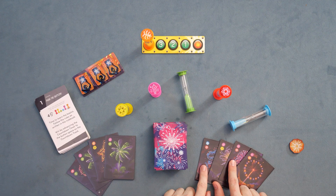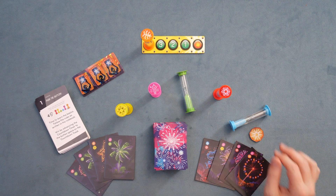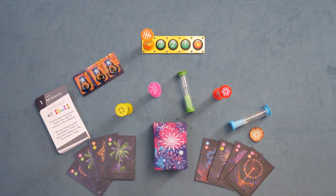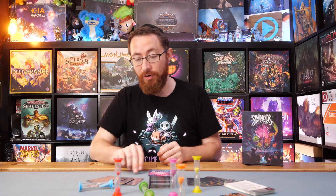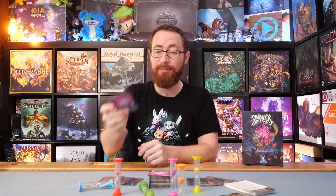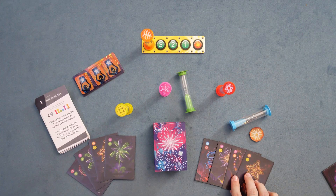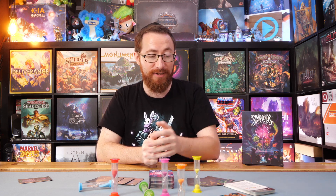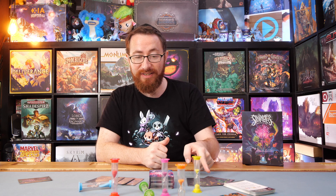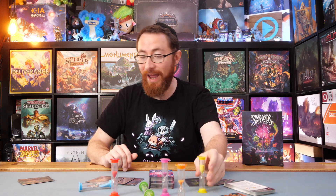The good news is we have at least two red cards in our hands. We have a red card over here. We've got a little starter player token, and we're going to have them start. The red one is slowly winding down, so we're going to go ahead and use the red and purple — play the red and purple and flip those timers. We draw a new card. Now I have to be mindful that the yellow over here is starting to expire, and so is the purple.